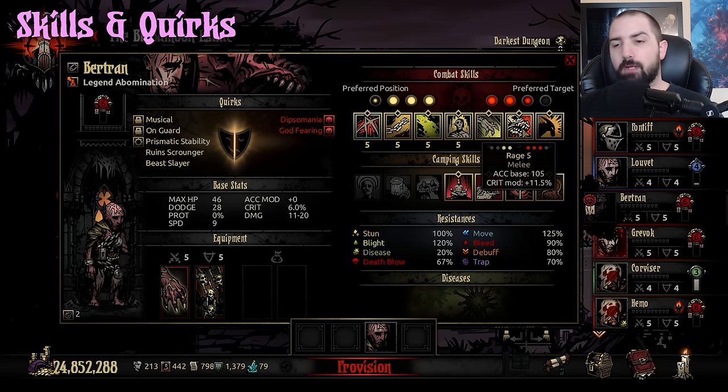Rage can hit rank 3 — it's pretty much Crush but the transform version. It hits hard with mediocre accuracy, actually on the lower side at 105, but huge crit, so pretty good.